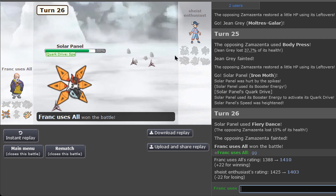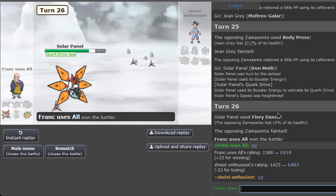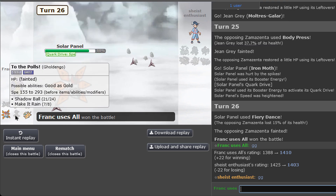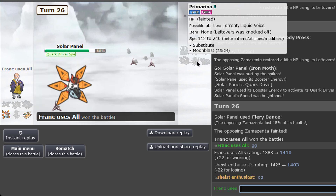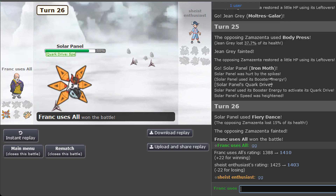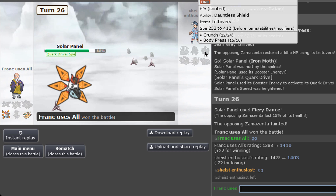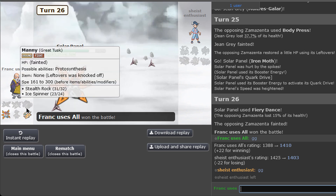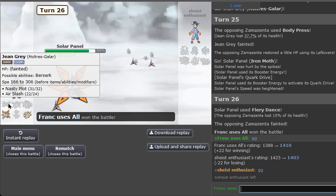If I had fairy Tera I could have done more, but it's okay — I got my kill. Could have done a bit more I think, but it's still quite good. I should have used fairy Tera to perhaps get an extra kill, but there was no need because Iron Moth just won. This is the team — very offensive, very strong.